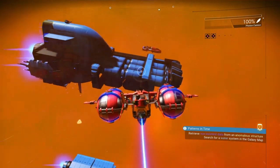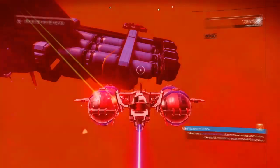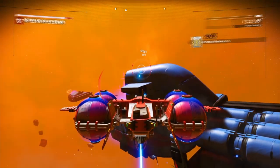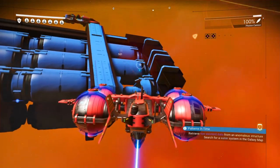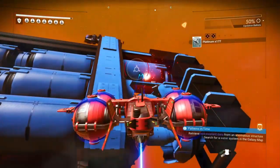These cargo pods can be hidden — sometimes you don't know if it's a cargo pod. If you start to see damage points on it, it's a cargo pod. It's important to take out the guns on the freighters because they will do damage to you, even if you've got shields maxed out.